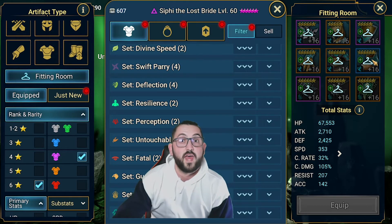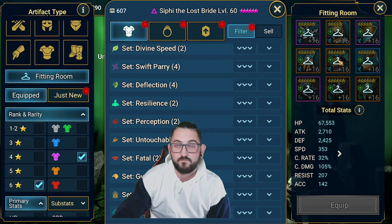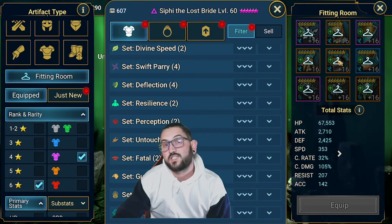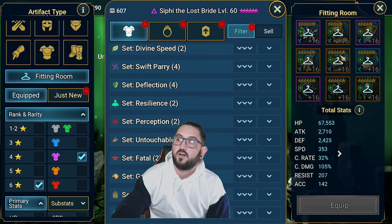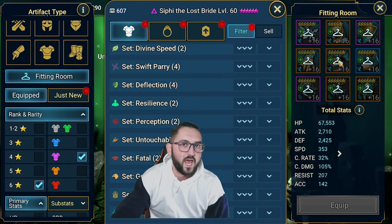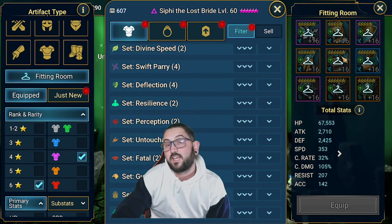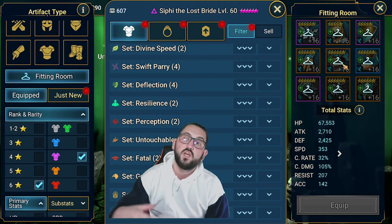On the chest I wouldn't use it either, only on divine speed or speed sets, because you're praying to get quad or triple speed on it. The reason it's not as important is that a lot of times you'd want the chest to be HP percent, defense percent, attack percent, or accuracy - there are too many options you'd care about. The gloves, though, are a different story. From the bottom pieces, the gloves are the most important and best ones to reroll on.